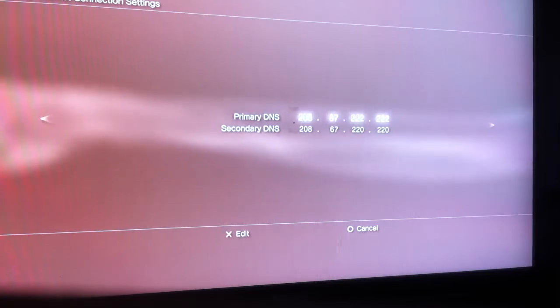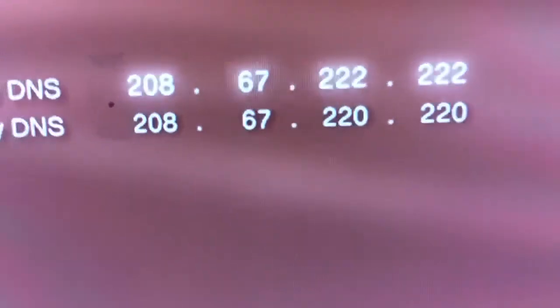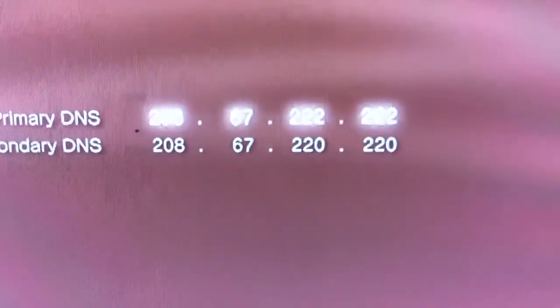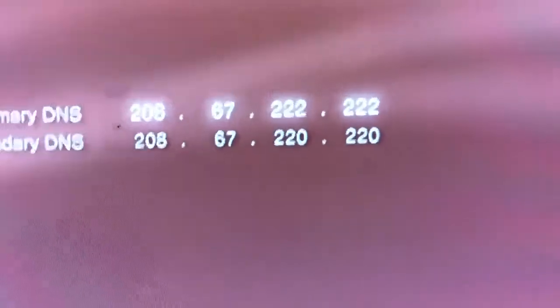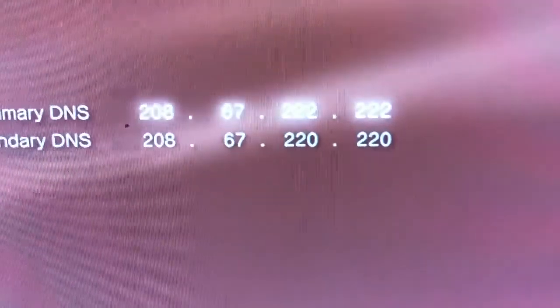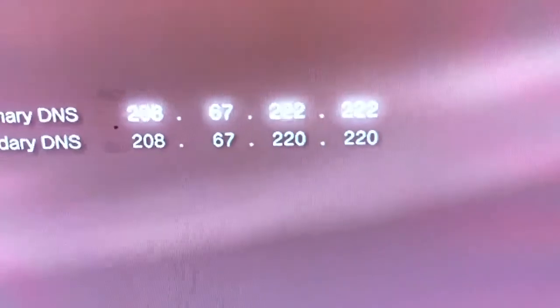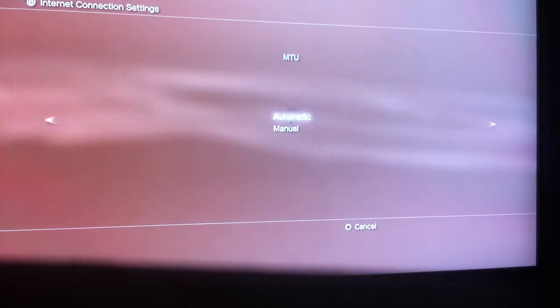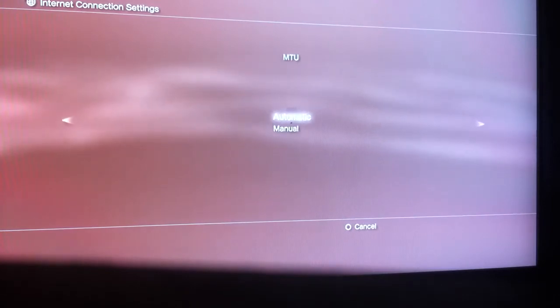Once you get there, set the numbers to the following: first row — 208.67.222.222, and the bottom row — 208.67.220.220. Those are the numbers you want to enter.